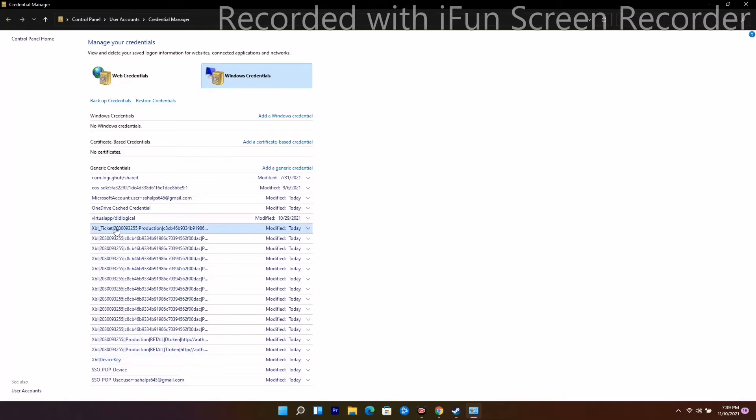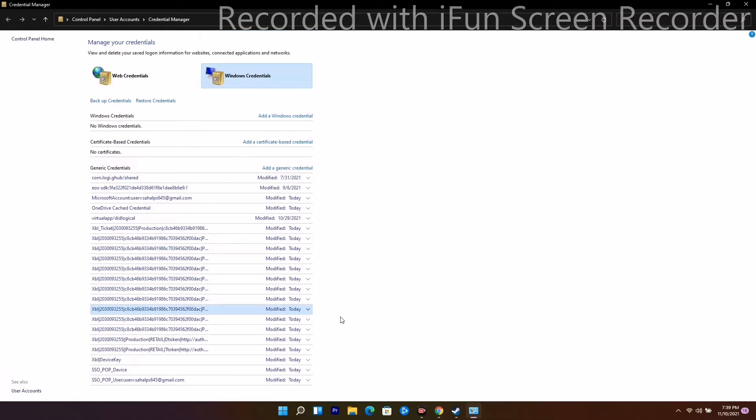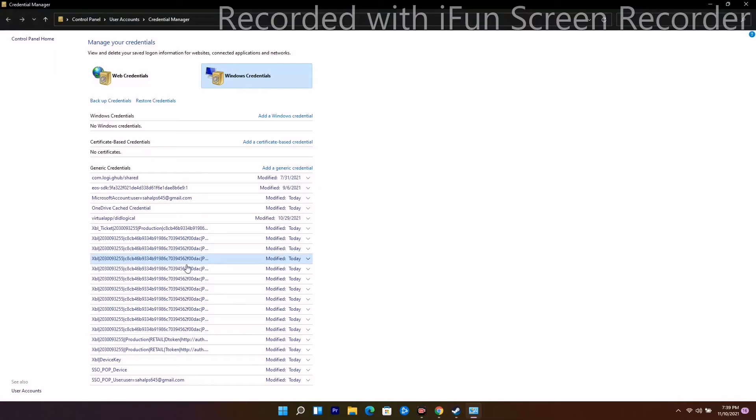Scroll down through the available credentials. You can see we have an XB device key — expand it and there is an option called Remove. Remove this entry. Once you're done, go back and check whether the issue is solved. If it's not working in some cases, don't panic — you'll need to remove all of these entries.